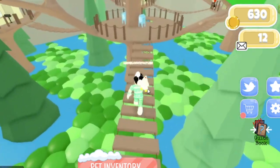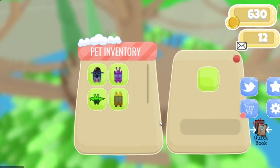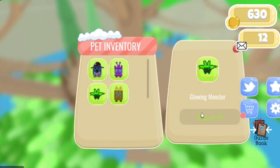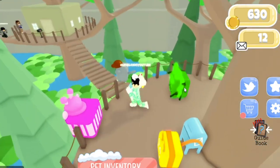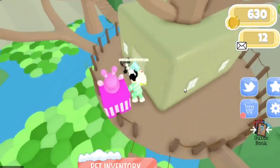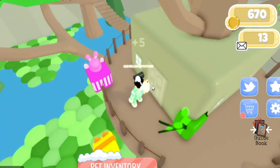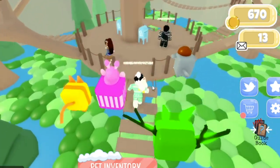I'm getting some decent pets. My pets are invisible — I think all I have to do is unequip and equip them again. Yes, all I had to do was unequip that and equip it again. Okay, we just have to go all the way back over here, put the mail in, and we got 13 mail.